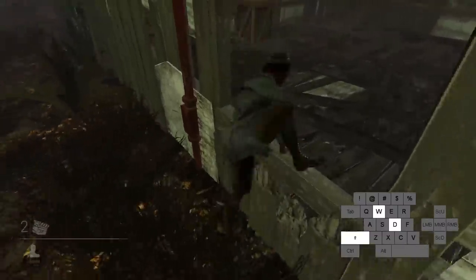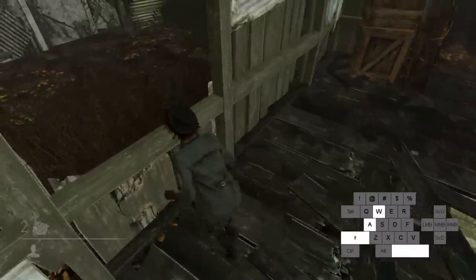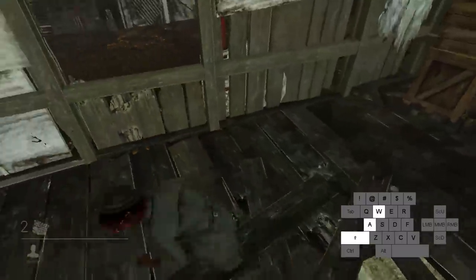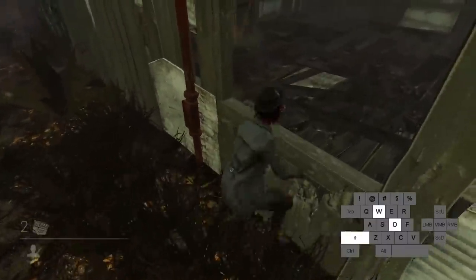From my knowledge, there isn't a single window in this game that you can't get a fast vault on. Don't get me wrong, some windows are just too risky to even attempt to fast vault, but having the option can seriously throw your opponent off, which is the next thing you need to learn in order to become a better survivor.